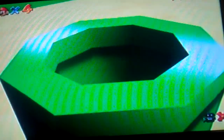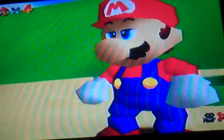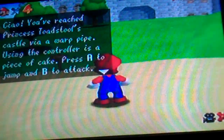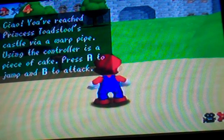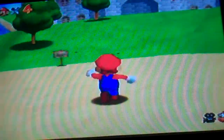A nice little view of everything. Out of the pipe — the Italian plumber! If he probably had a race car, it would be 64. 'Ciao! You've reached Princess Toadstool's castle via a warp pipe. Press A to jump and B to attack. Press B to read signs too. Use the control stick to move Mario around. Now head for the castle.'